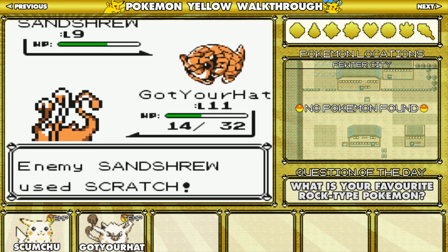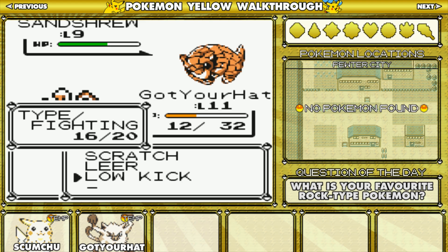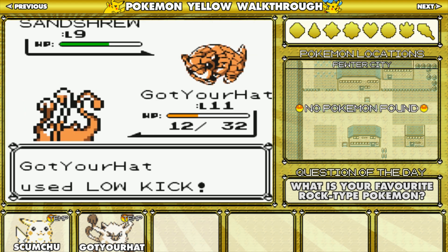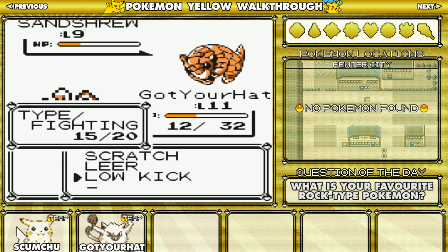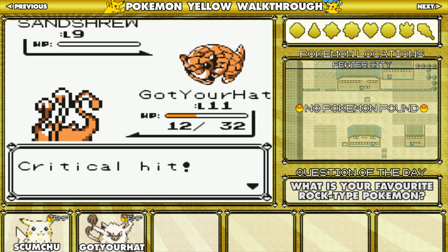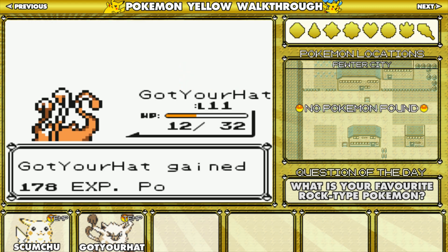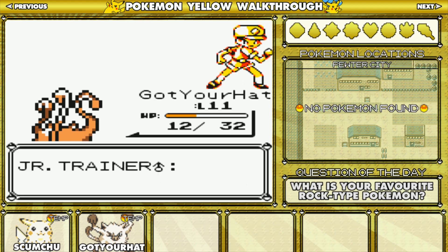Also, if you guys haven't seen any of these parts — new subscriber or whatever — if you notice up the top there is a Previous and Next button. If you just click the Previous button it'll take you back to the episodes. Plus there's a playlist for this too, so you can click there and go back and watch from the start — might make for better entertainment. Oh, I got another flinch! Okay, that's the Junior Trainer beaten.